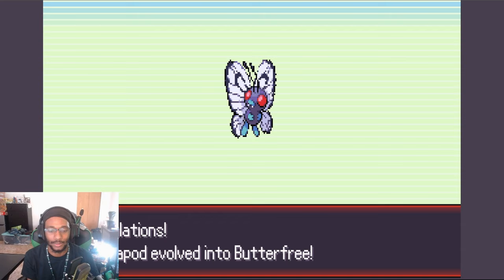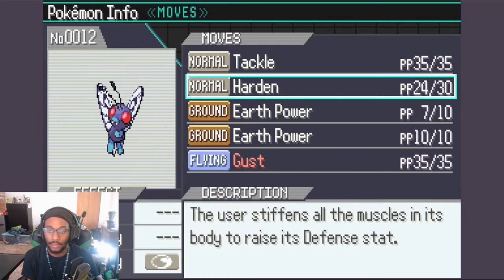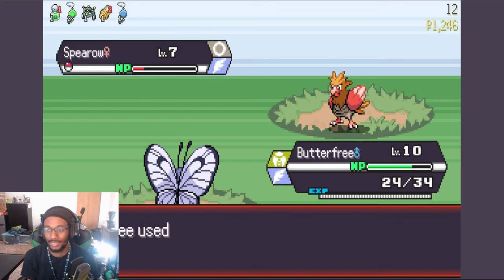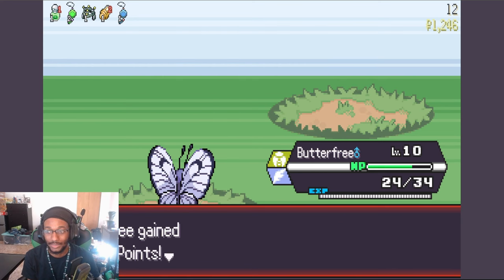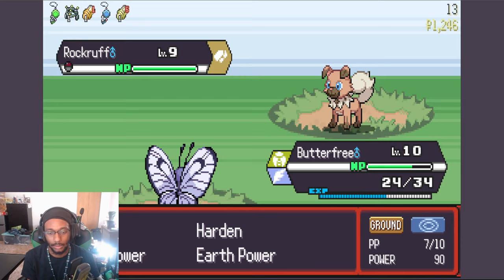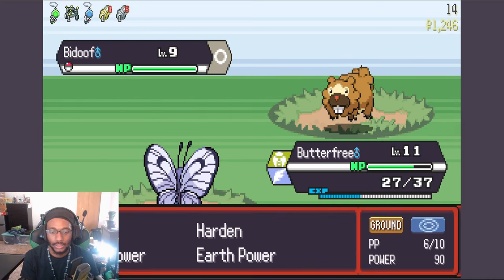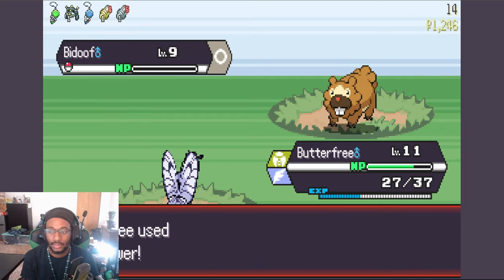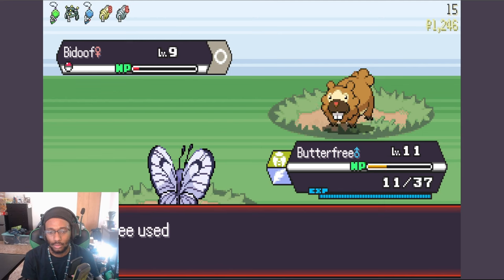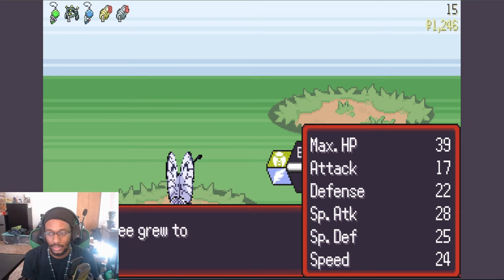Butterfree! I want y'all to know, Butterfree's like my favorite bug type of all time — just FYI. We'll be all right; we can take hits. I'm not even stressing over that. The special attack on there — you're going to be a little bit more complicated. We are definitely going to go for the Earth Power. Oh, that's some damage, boy! You over here doing things with your life, huh?